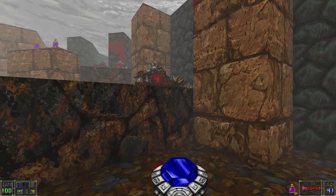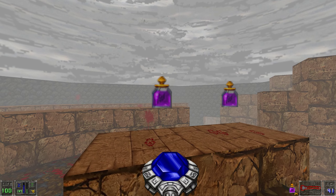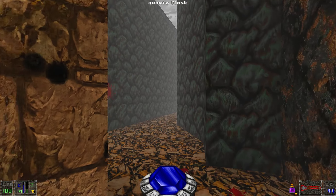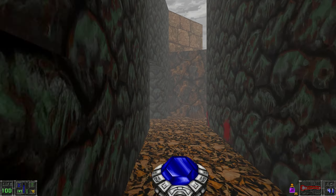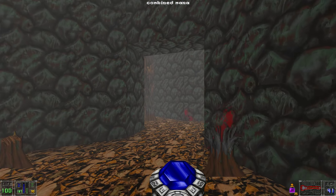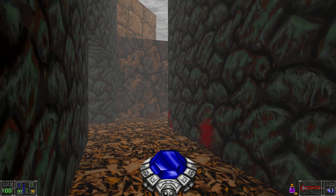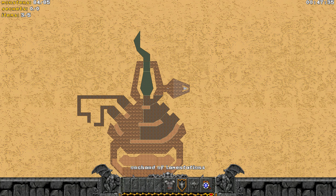Here we have the amulet of warding giving us a lot of armor. We can collect those items if we want. But anyway, our job is now done — we can go back and exit this level now. I hear some enemies teleported in, but that's alright. We can exit this level now.